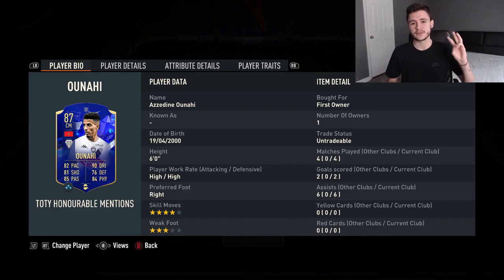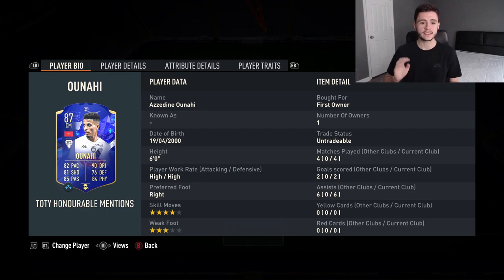That was us using the new Azedine Ounahi Team of the Year honorable mentions card in three games of Fut Champions. One of my opponents did quit early at number eight, but he managed to pick up two goals and six assists from the center mid position — absolutely fantastic. His pace is incredible, his finishing for a center mid is really good, passing is phenomenal, and his dribbling is also really nice.